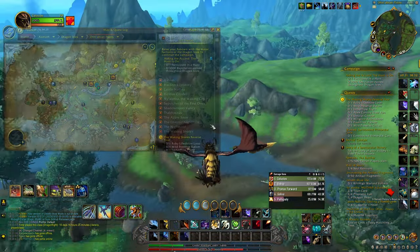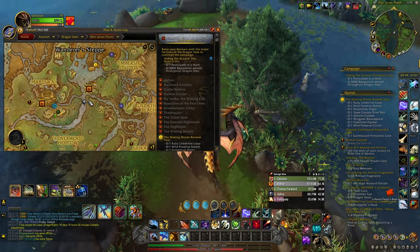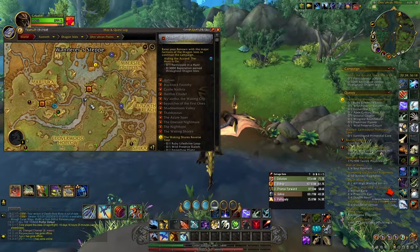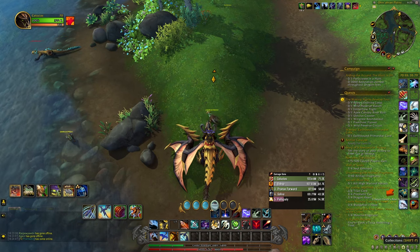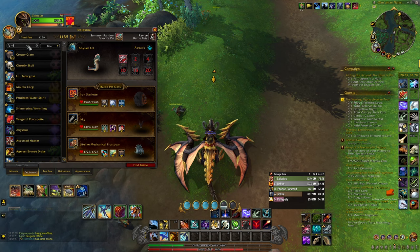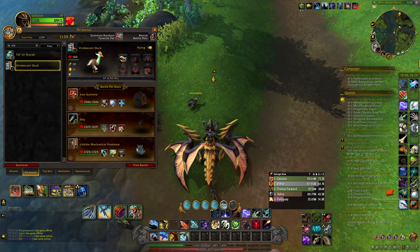It will take you over — it's like right here. When you click it, it'll show up on your map. It's like right on this corner. That will give you a companion pet — the Viridescent Duck. So that's what this treasure gives you.